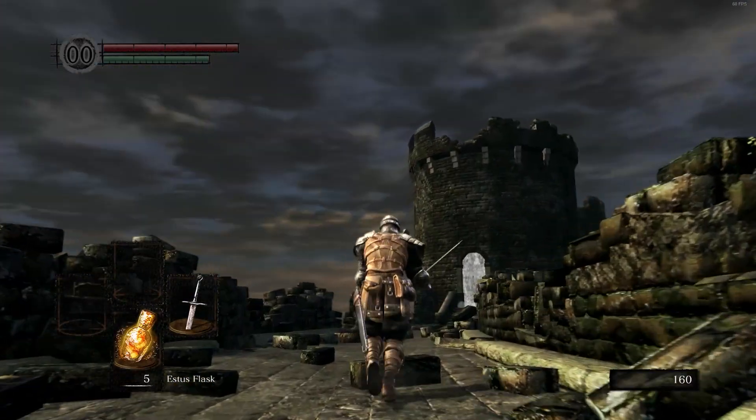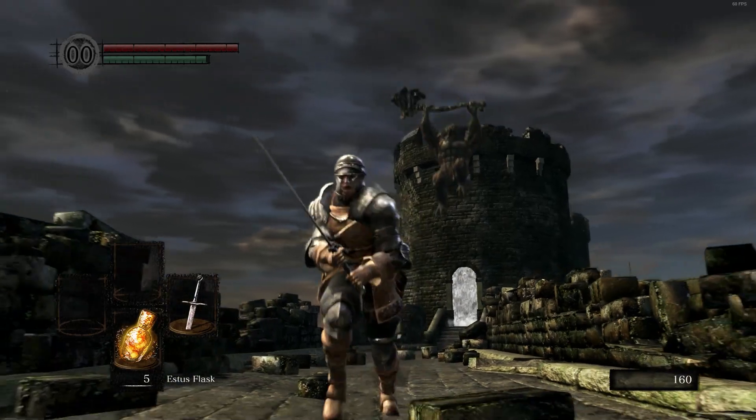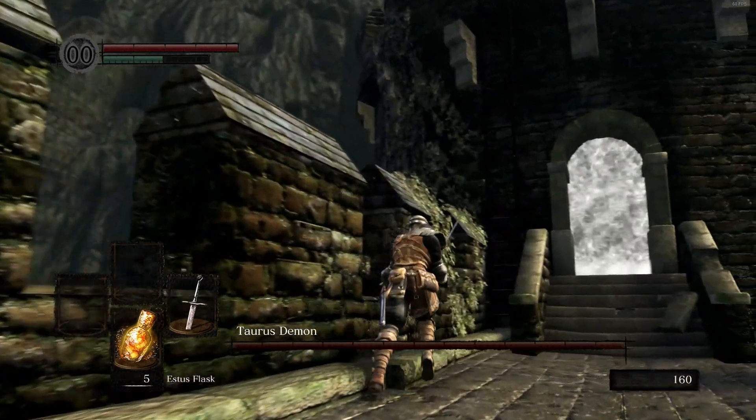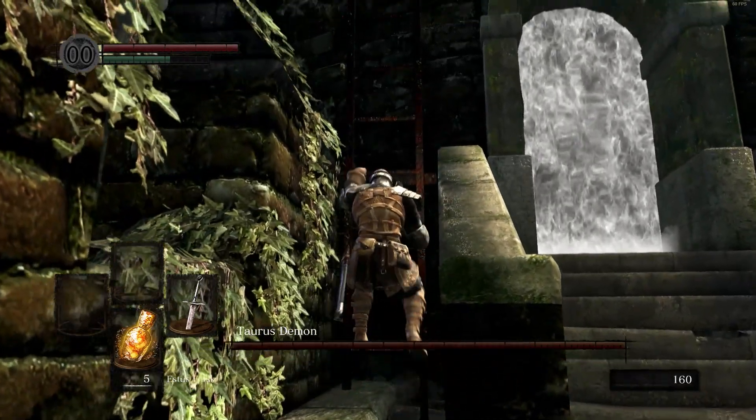So, after you enter the white light through that gate, you want to defeat the two enemies up on top. I already did that, so it's not shown in this video. Then you want to run up till there, looking up until the Taurus Demon jumps down.